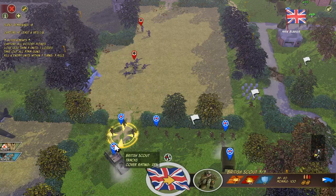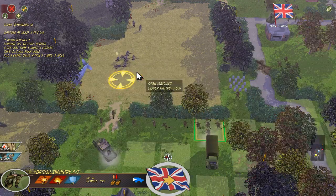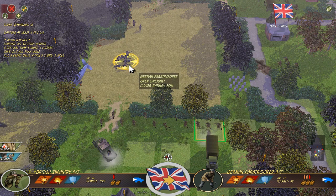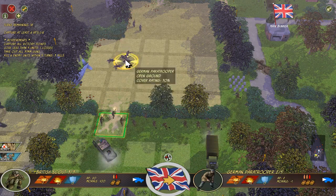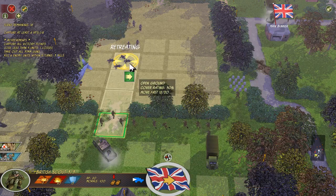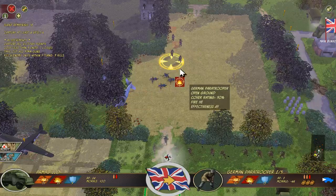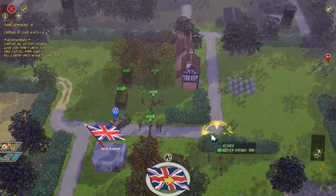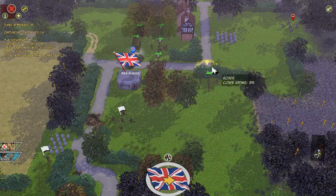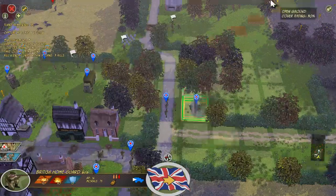Right now our home guard units are doing really well — they really can't stand the Germans. We've got a ripe German unit directly ahead of us, we want to open up immediately, but not with the scouts — they're not going to do much. There's one down already. These Fallschirmjägers are being knocked down like flies — I absolutely love it. Another kill by the scouts, and they're retreating. If they're running, we're chasing. The reason I'm doing that: they've landed in England, they're probably not going to be surrendering. I don't want them coming back to the battle at full strength.